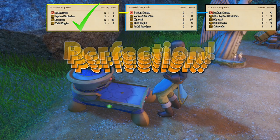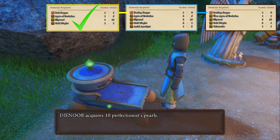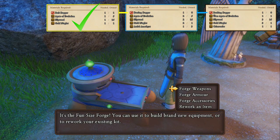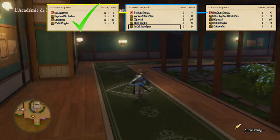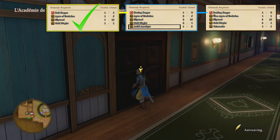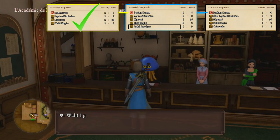Now with the first recipe done, we should have a Darting Dagger. For the next recipe we're going to need the Darting Dagger which we just made, an Agate of Evolution, Slipweed, a Golden Nuglet — all of which we already know how to get — and an Arfur Amethyst. To get the Arfur Amethyst, you simply go to the Academy and buy them at the shop right there.